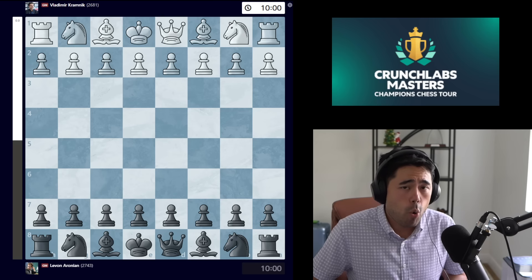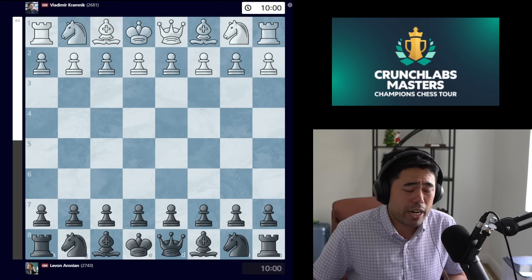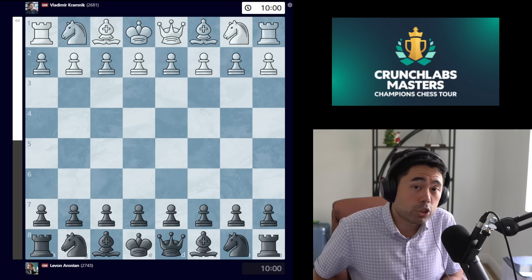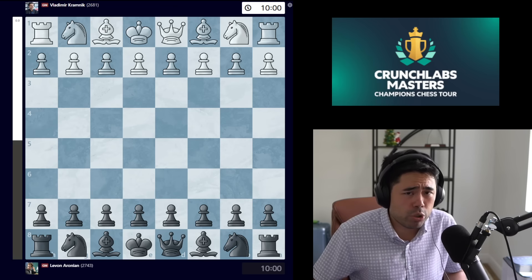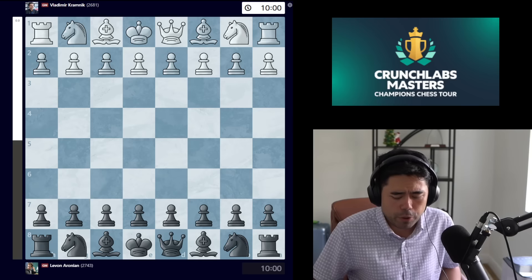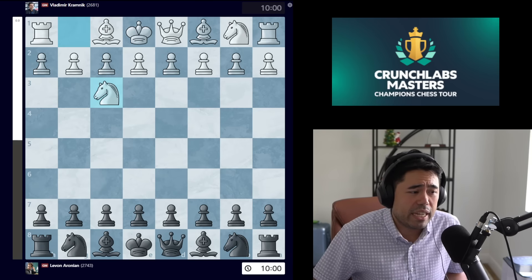This game was played in the armageddon portion. Kramnik and Erronean were playing in division two; they split the first two games one-one in rapid chess. In armageddon, Kramnik starts with 10 minutes versus Erronean's roughly 7 minutes and 30 seconds, and Kramnik must win with the white pieces — to avoid losing the match and another long rant on Twitter.